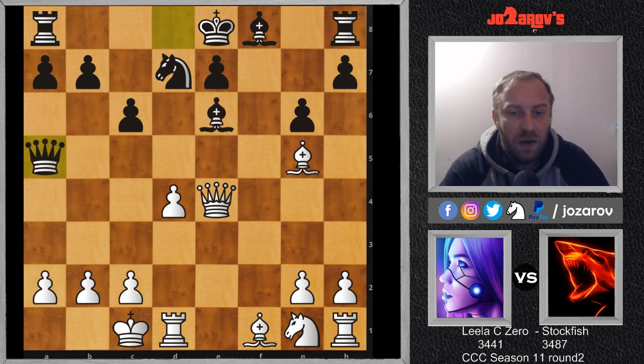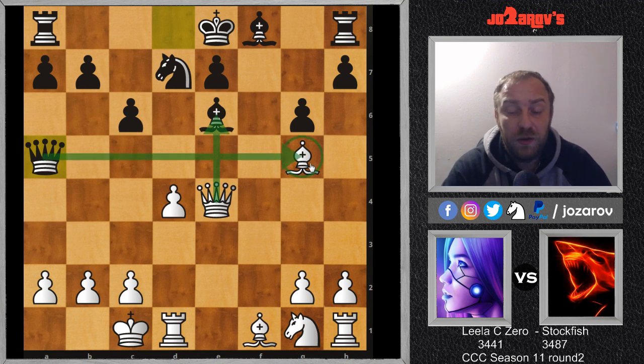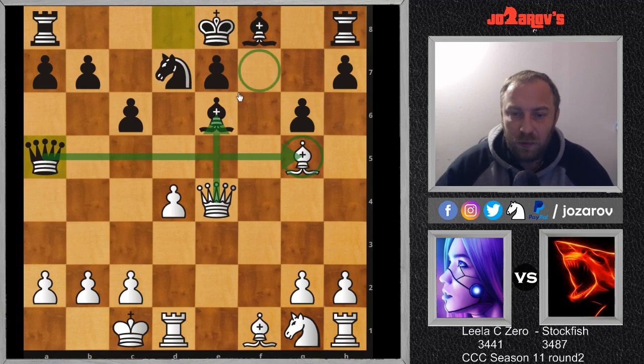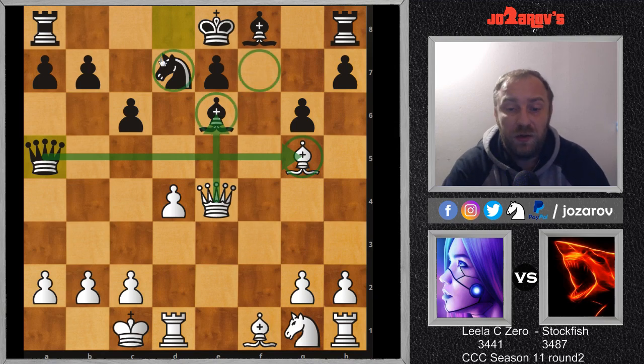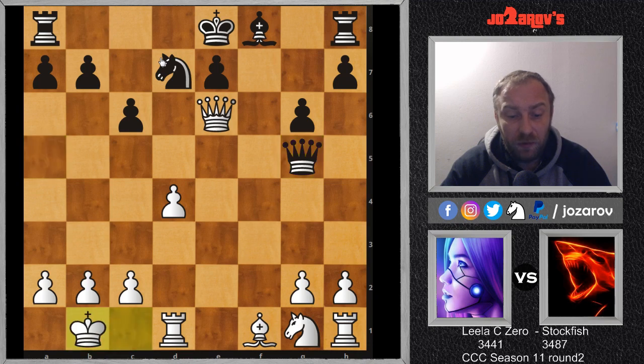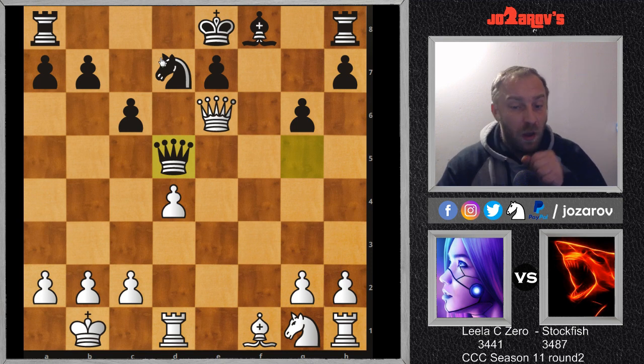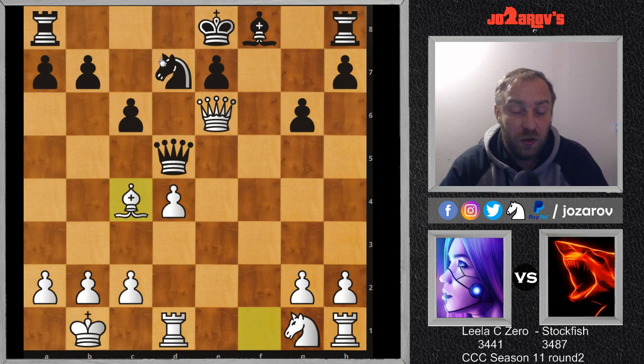Instead of bishop on a2, queen on a5 was played by Stockfish, and it seems Stockfish can simplify the position - of course we can take the bishop on e6 and Stockfish would take the pawn, the bishop on g5. But the problems around black's king are too much to handle. LilaC0 simply took queen takes on e6, then queen takes on g5, and now king on b1. We have queen on d5 trying to improve the position and simplify with the trade of queens, but bishop on c4 played by LilaC0, then queen takes on e6 and bishop on e6.